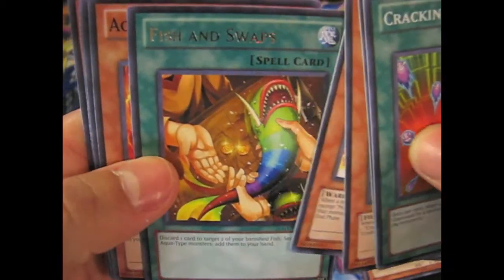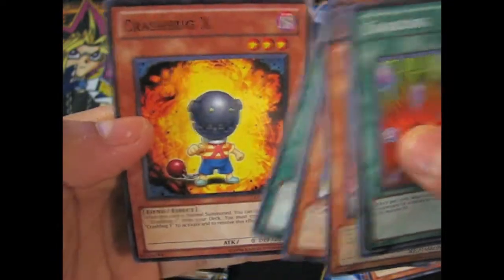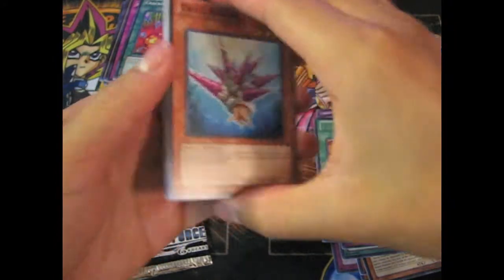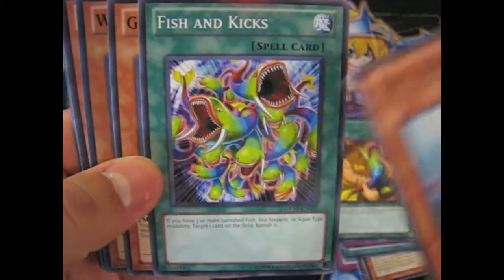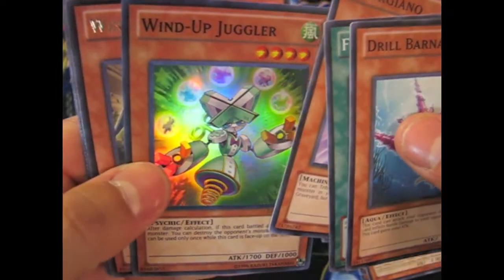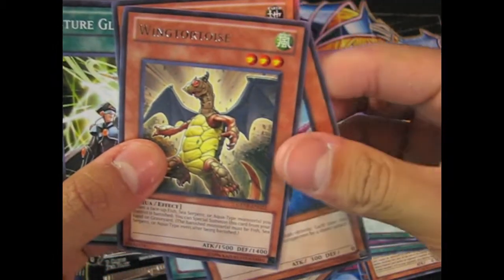Fish swaps. You see anything you like, just comment below. Oh, it's a Seven Colored Fish — seven colored — and ooh, nice, Wind-Up Juggler. And then this is Winged Tortoise.